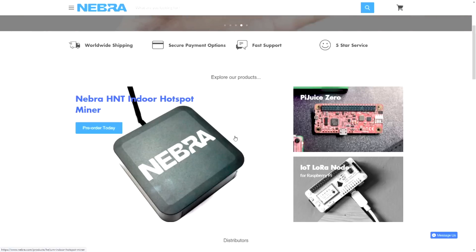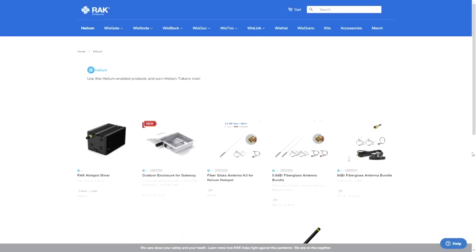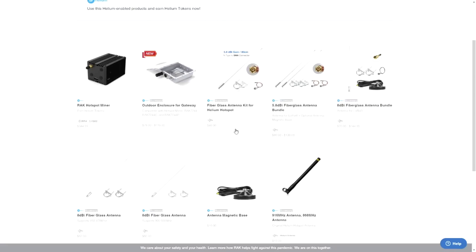Nebra replied within a day, which was really impressive — points to the Nebra team. If you want to get really serious, I recommend going to the RAK website. I also got in touch with them last year and they also replied very fast. I ordered something wrong but was able to ship it back — I had to ship it to Asia so the shipping costs were a bit high, but I do want to thank them for being so flexible in taking back the wrong product. I also ordered the fiberglass antenna kit from them and it works pretty well. So if you think the antenna on the original one is not strong enough, I recommend buying this one. And if you really want to get further than two kilometers, you could consider buying the 8 dBi antenna.